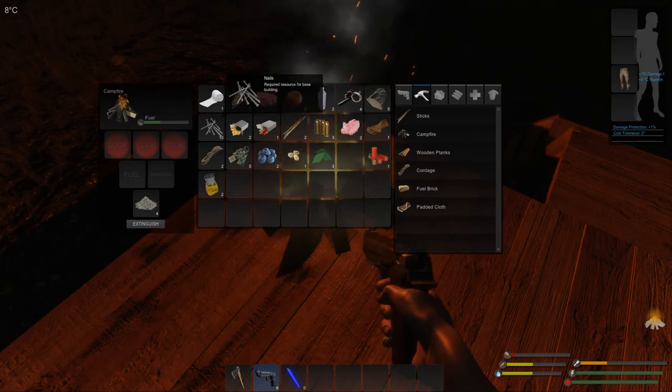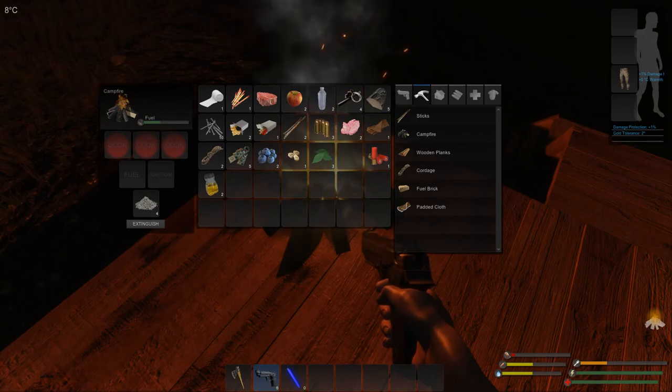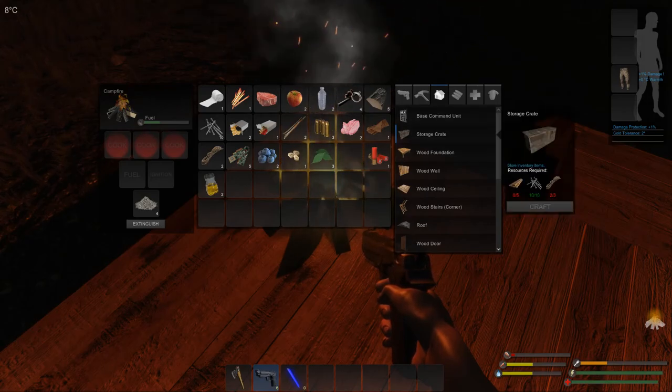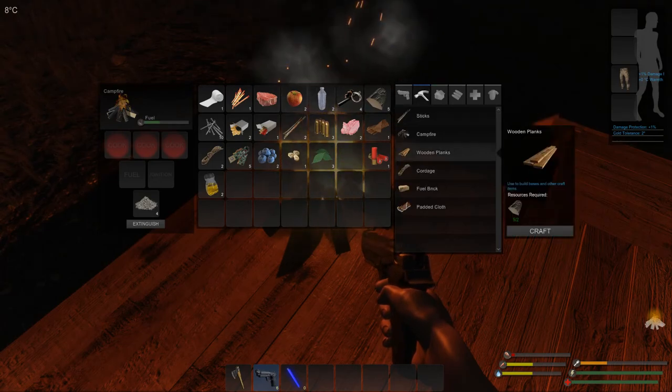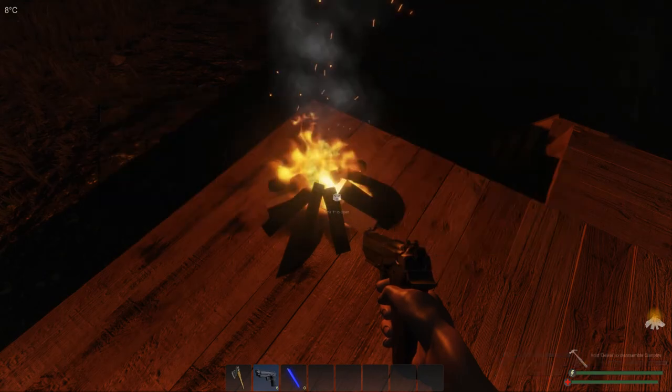What do we have? Okay, so we have 10 nails, there's bullets, storage crate. So I need cordage and wooden planks. We're going to need more wood, we're going to need more fiber.